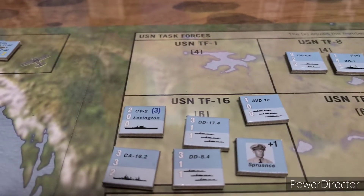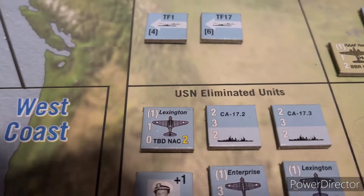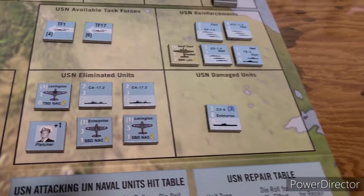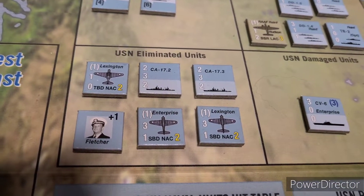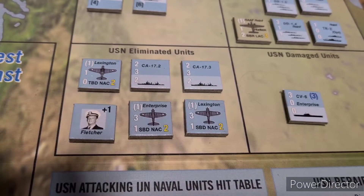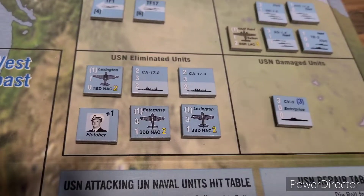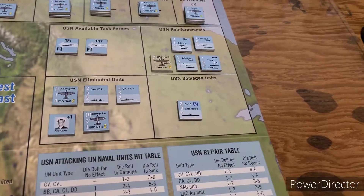Old Spruance, the Lexington - we want to replace some air units from Lexington. Enterprise is damaged, not eliminated. There's the Lexington. From the Lexington air squadrons we'll definitely be taking the SBD instead of the TBD torpedo bomber. From the Lexington we take this eliminated air unit and place it back with the Lexington at full strength. Carrier air groups are now replenished.